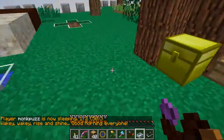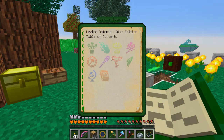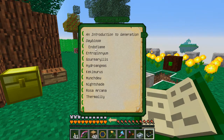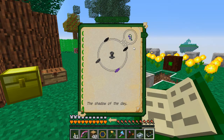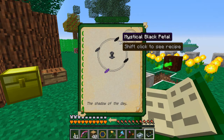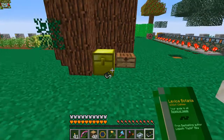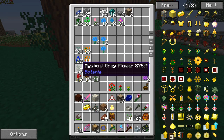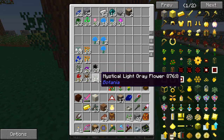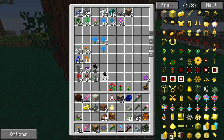So we've got the day blooms — I'll get all these names straight soon enough. And then we also have the nightshades, which is the nighttime counterpart to the day blooms, so we can generate mana at night as well. We're going to need two black petals, a gray, and a purple. So we got those put aside over here. We can only do 26 gray petals, and it's going to need two blacks for that.